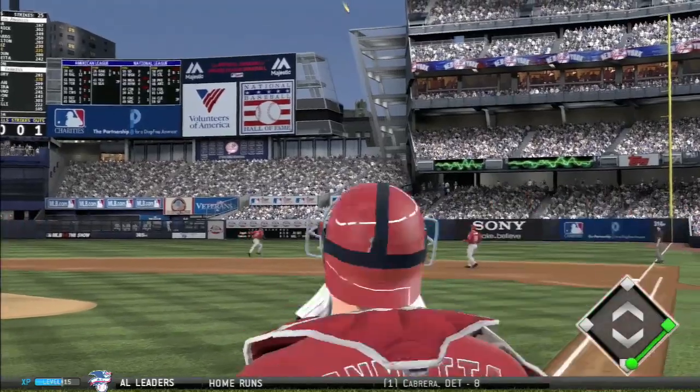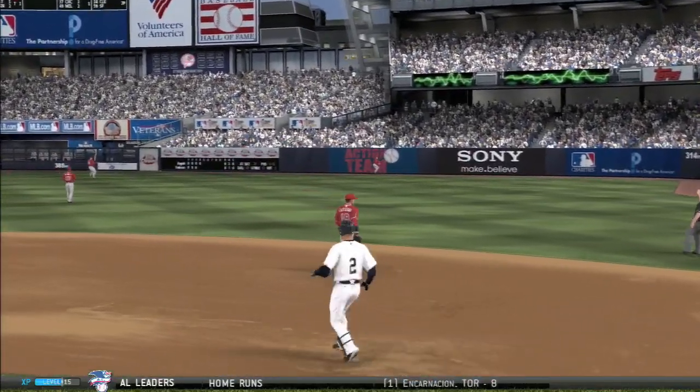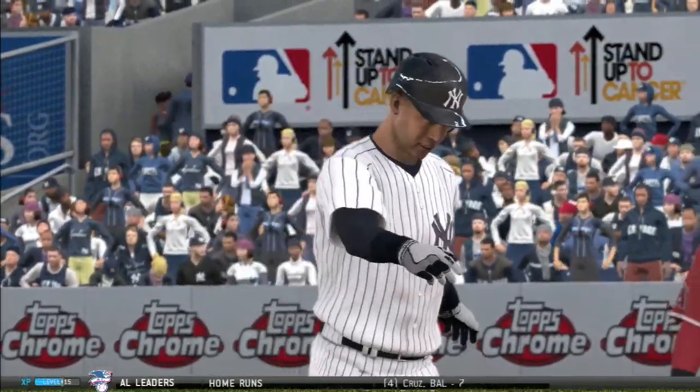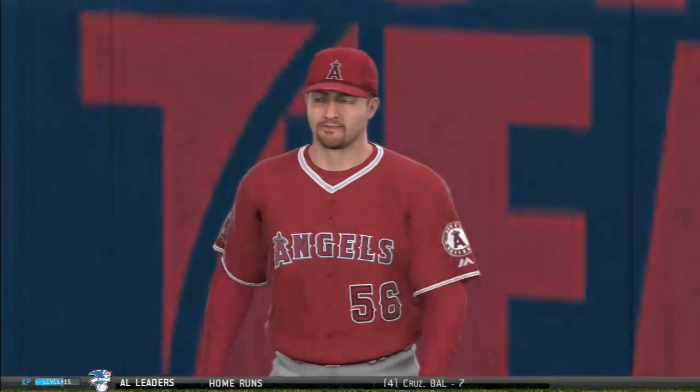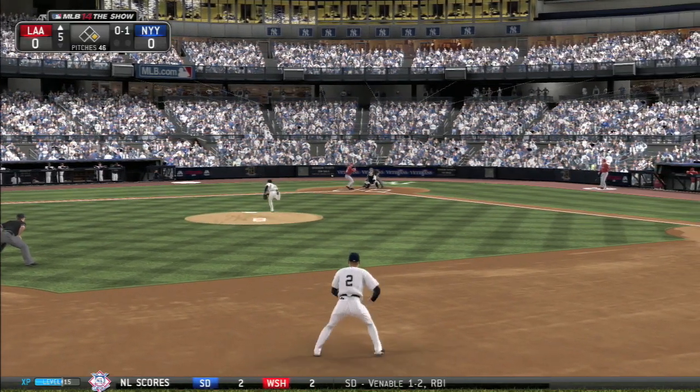In the fourth it's still no score, and Jeter gives this a ride to right field — he hit it to the fence but it is caught right there. He had a bid to go over the short porch in right field and put the Yankees up one-nothing, but it's not to be.